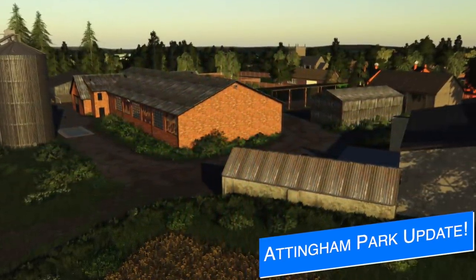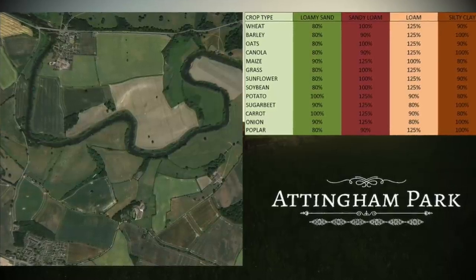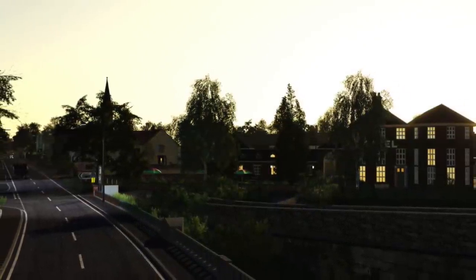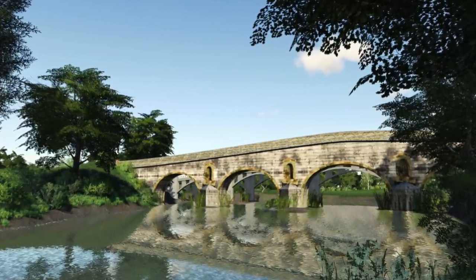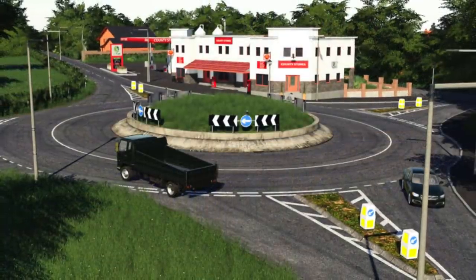GB Modding has also been working on an update — this one to Adding A Park — and that update is in the testing list right now. We know that this update will be introducing the option to remove the hedge collisions, since they're causing problems with people trying to drive through them. This feature will be available for all platforms. Additionally, GPS has been added to contract vehicles for PC players only, which should make getting contracts done a lot easier.